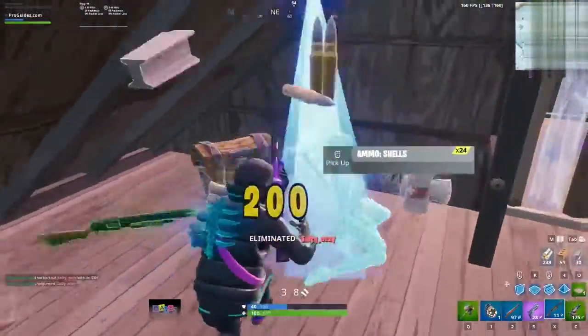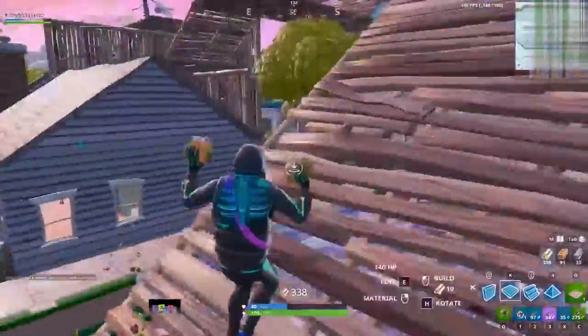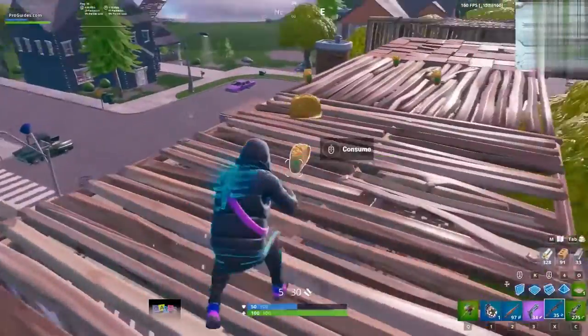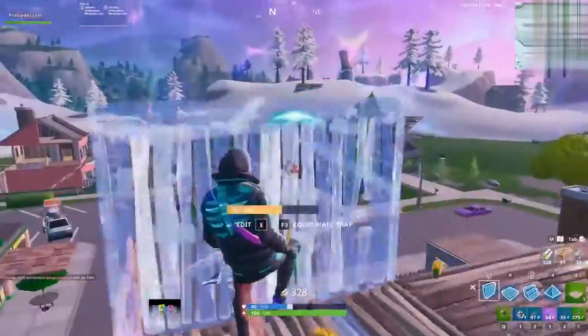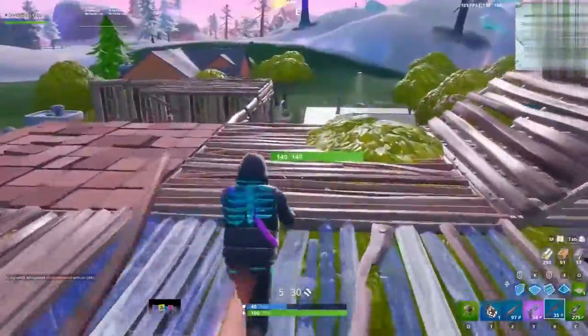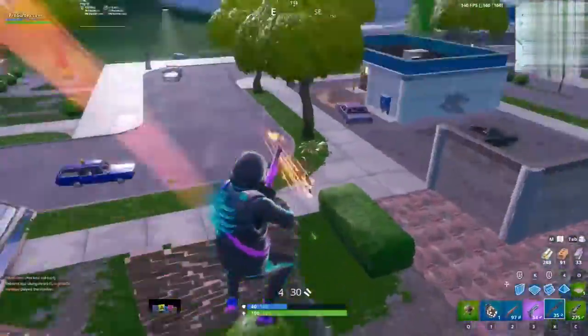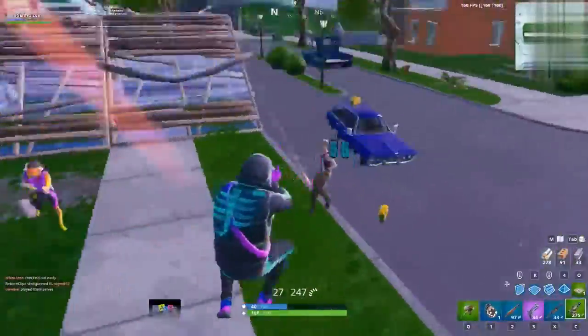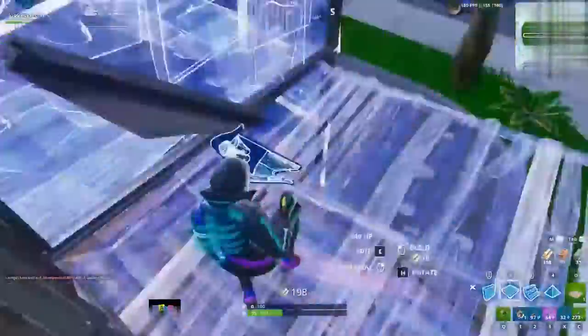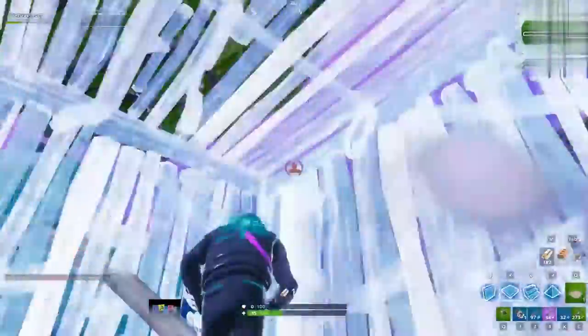When it comes to finding kills in the end game, you generally want to position first and the kills will come to you. The only time you need to ignore positioning is when you're low on resources. If you got into a scuffle during the mid game and need to top up on materials, picking a target and box fighting them is the fastest way to recover. You won't have to commit too many mats if you box fight, and if you outplay them the loot should be enough.